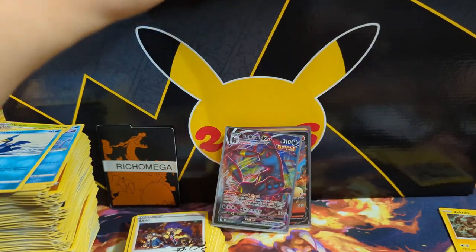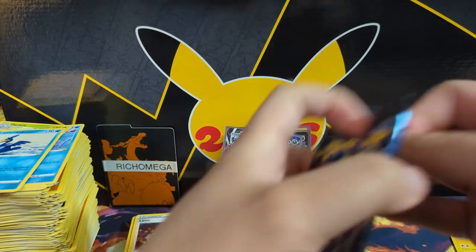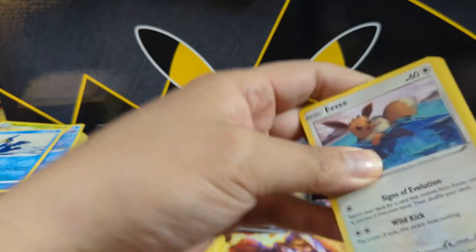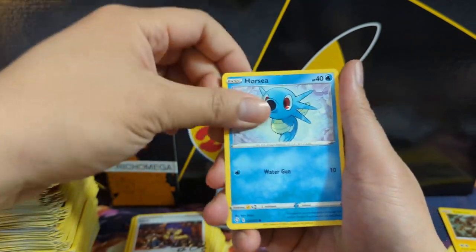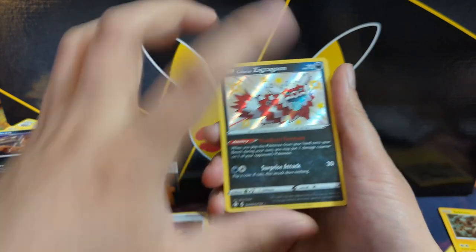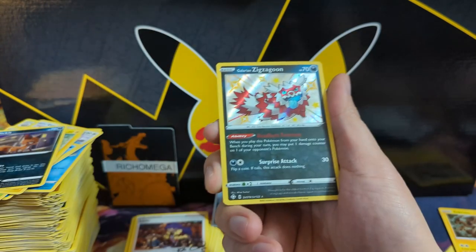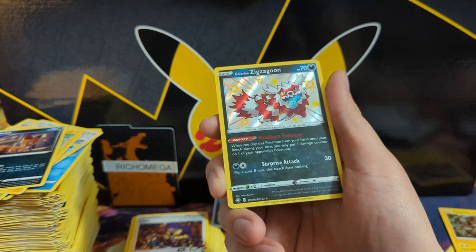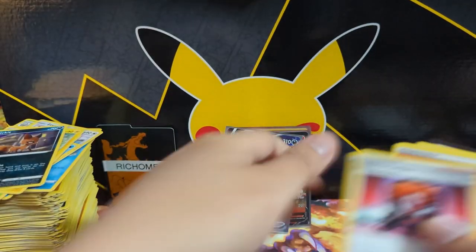Kecleon, Jynx, Sneasel... alright, not a bad one — got that cool little Sneasler. What's the attack again? Headbutt Tantrum into a Boss's Orders.